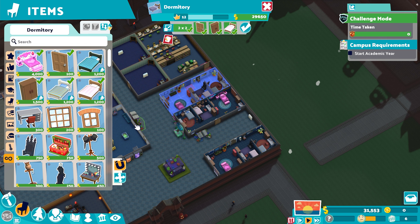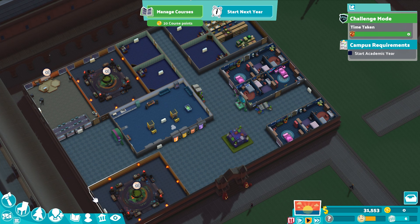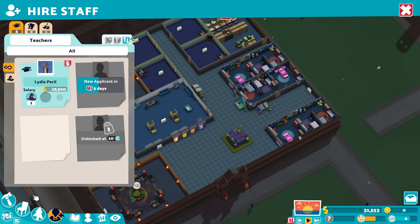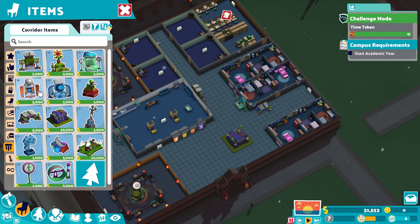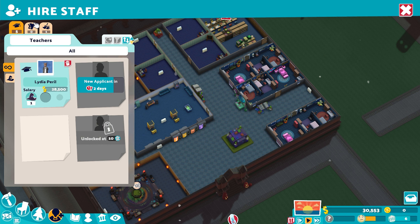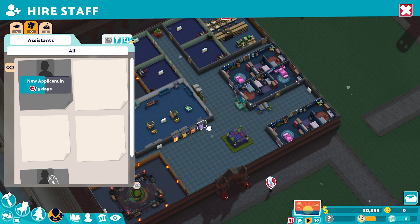When I pull up the blueprint it says I can only have 9 students in it, which is very strange, but I'm not going to argue. I've got 3 good dormitories, and that's going to be enough to cope with my initial 30 students, because lowering our prices allows us to bring in more students. If I can get 15 or 20 of those students to an A grade in the first year, I think that'll be really good. Like I said, I'm not really sure what the actual target is here, but we'll just find out when we start the academic year.